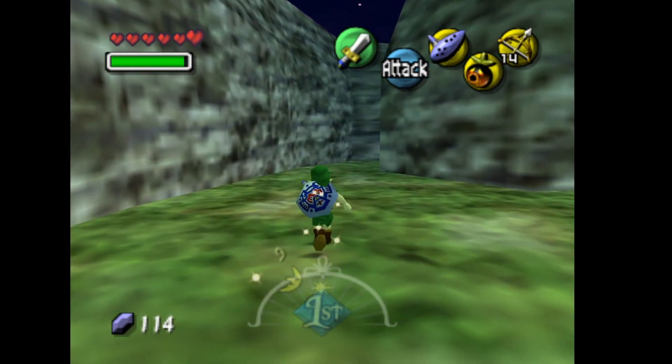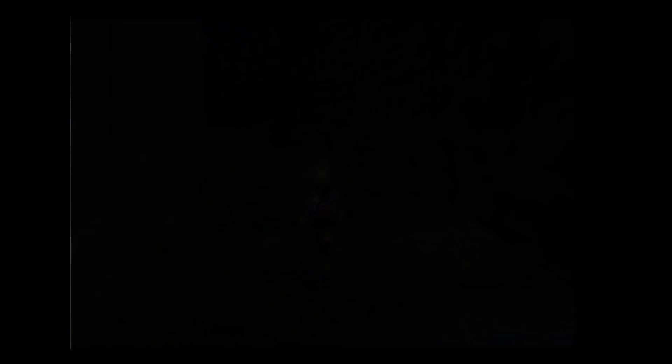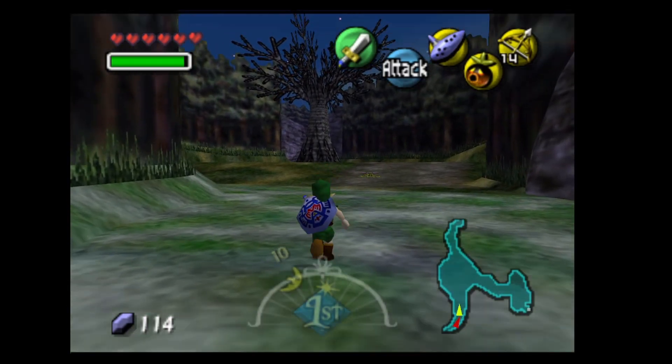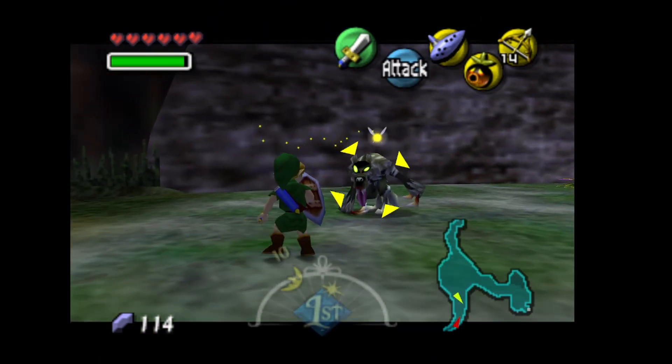There's going to be a heart piece right in front of us when we get out of here. You could get this one beforehand, but we see these bats right up here — we'll actually probably need to kill them this time.